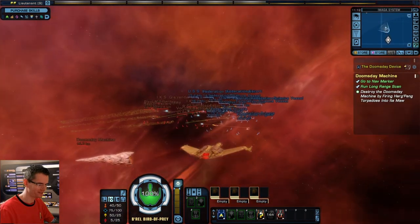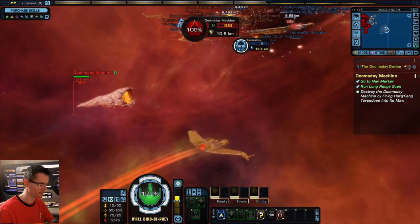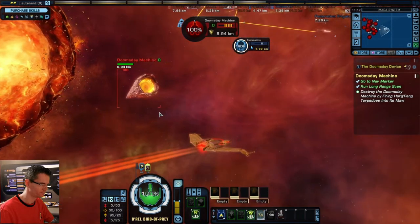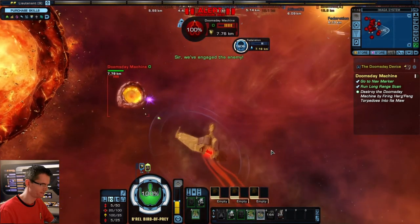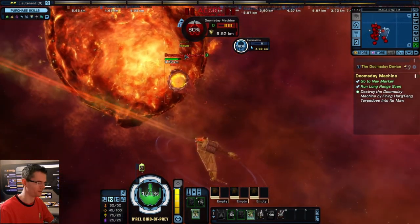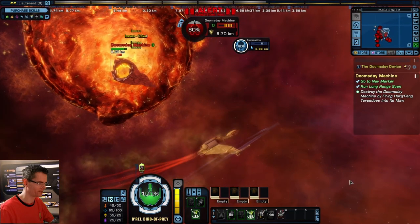Here's the Federation fleet! They're fighting the Klingon fleet — who's fighting the Doomsday Machine? That would be us. Direct hit — immune, immune, immune. Yeah, standard weapons don't work as you can see.